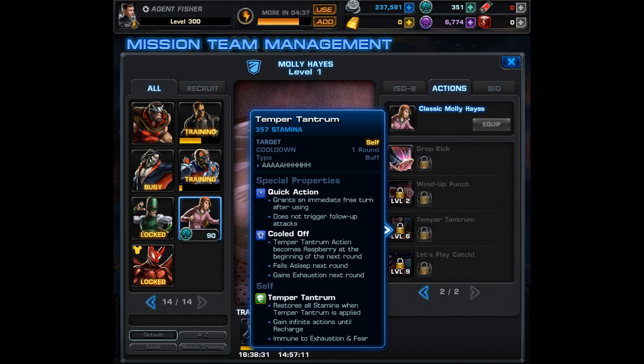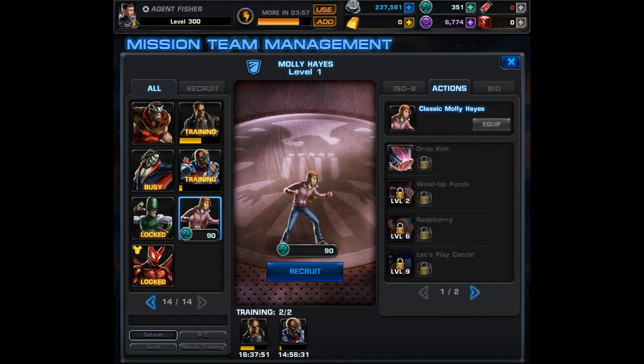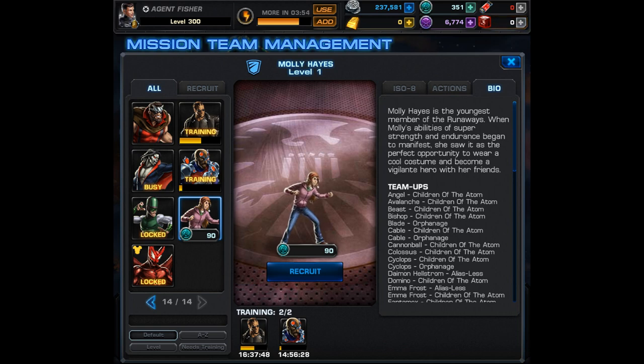On her second page we can see what Temper Tantrum does. It's a quick action buff with Cooled Off — Temper Tantrum becomes Raspberry at the beginning of the next round, and she'll fall asleep and gain exhaustion next round. But what it does is restore all stamina when applied, and Molly Hayes gains infinite actions until recharge. She's also immune to exhaustion and fear — basically you get to attack until she runs out of stamina. I may even want to put some stamina ISO 8 on her.